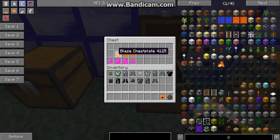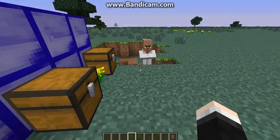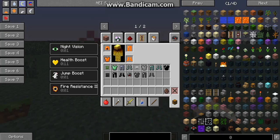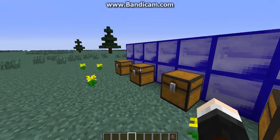We've got the Blaze armor, and you get night vision, health boost, jump boost, and fire resistance. Two — I mean, what the heck.